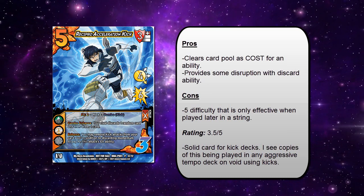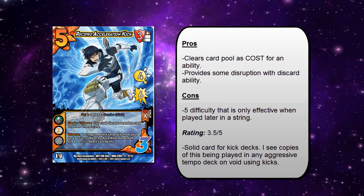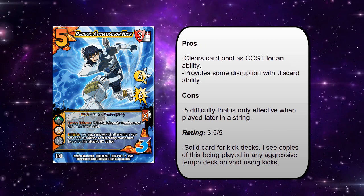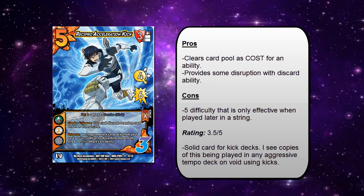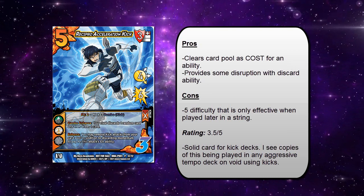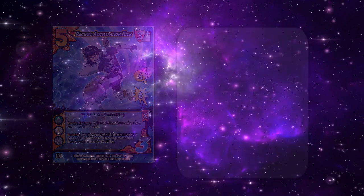I think this would end up being a one or two-of inside a kick attack deck because you wouldn't want to draw too many of these in your hand. It does discard itself if you play another one in front of it, which is pretty cool, but it's a five difficulty attack and six damage and you have to check a six every time. So that's not that great. But being able to clear more than one card from your card pool with it is really good. It also has the same symbols as DLC Eta, so that's neat. I think that character just needs all the help he can get — he's not too bad but he's definitely not that great.